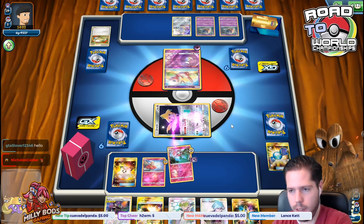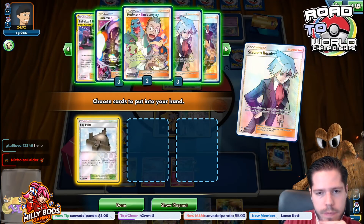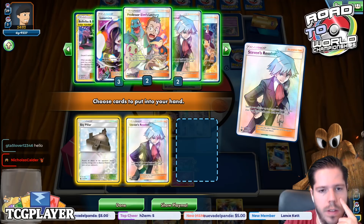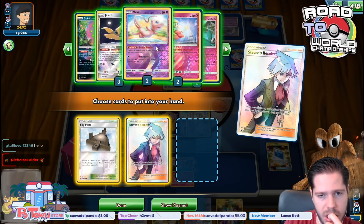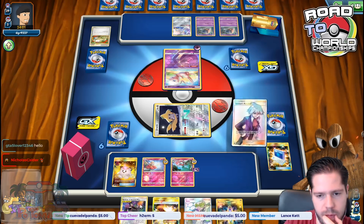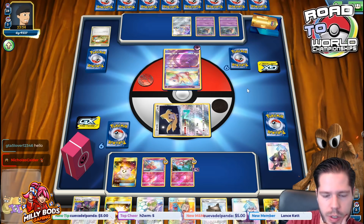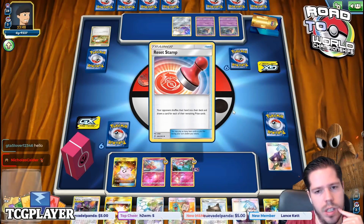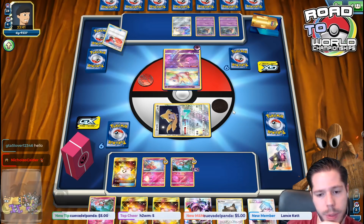Let's put back the Rare Candy because we don't know how many are prized. Then we'll use Steven's Resolve. We're going to get Sky Pillar, another Steven's, and grab Elms. That seems reasonable. My opponent uses Reset Stamp on me, understandably. So goodbye Sky Pillar — we get it back with Stevens. Can't complain there.